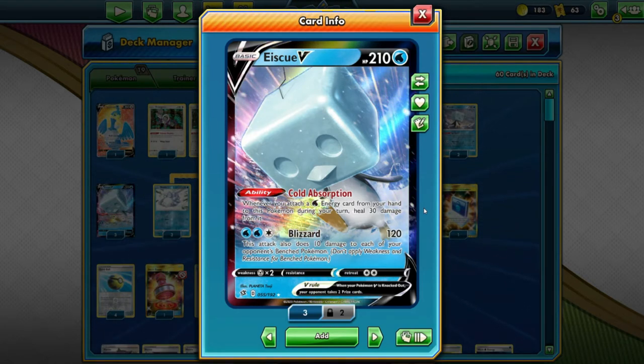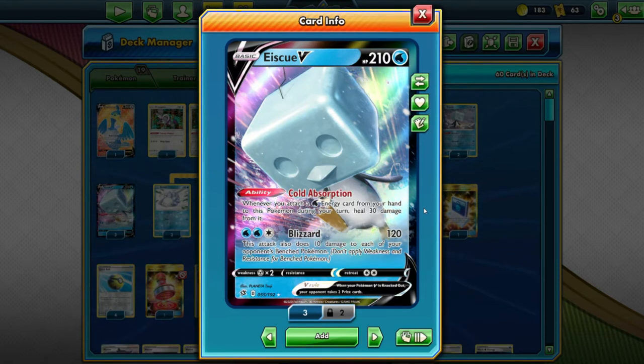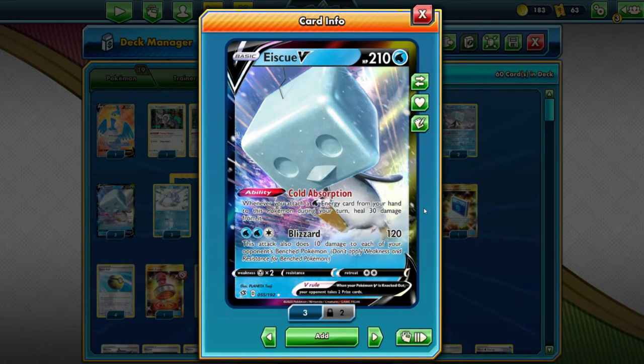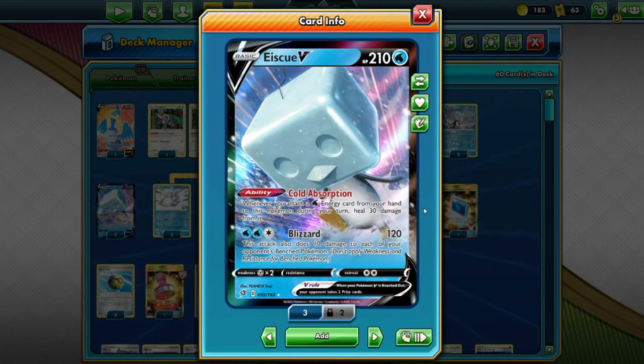I want to see what we can do with IceQ. We've had more sets and cards come out since, so hopefully we can try and get something running with IceQ. Let's see what it does. 210 HP is fine for a V — it's on the lower side. Normally you see about 220 as the good mid-range, so it's not too bad.